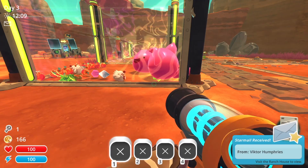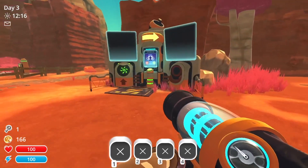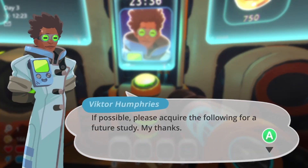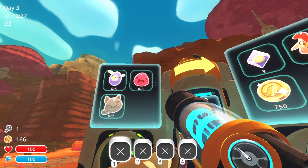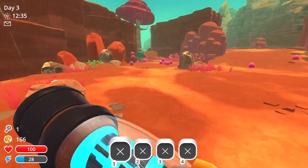Hello everyone and welcome back to Slime Rancher. I am the Pumpkin Hero and we are picking up relatively where we left off. I just moved around a little bit, got used to the controls again, and we got another task from Victor Humphreys: please acquire the following for a future study — 5 Phosphor Slime, 6 Pink, and 7 Tabby. I can do that. It should be fairly easy, I just have to wait till night for one of them.